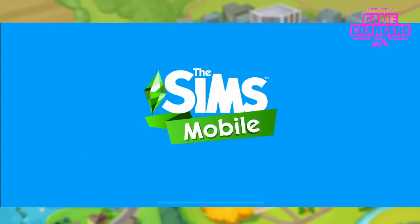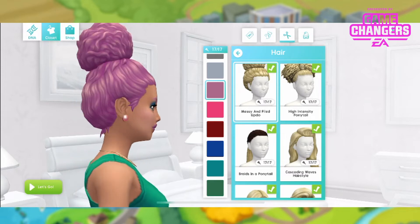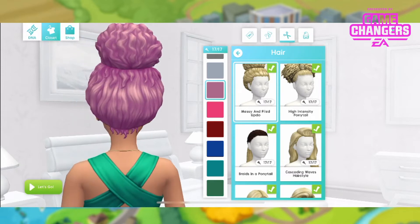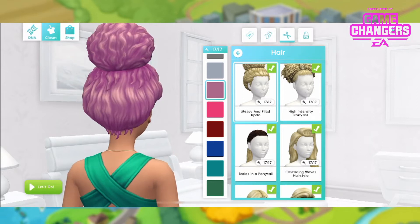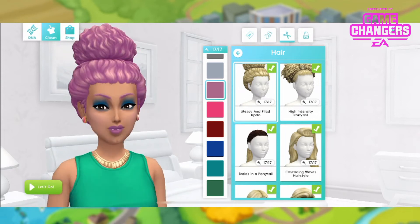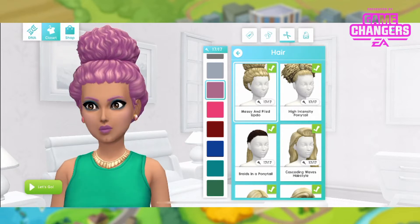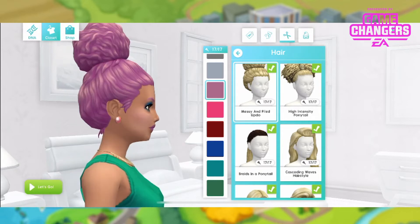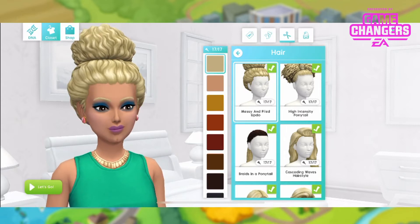The ladies hairstyle is next level. This is the messy and piled up do. I love how they've got the hair coming out of the bottom of both the bun and of the bottom of the hairline like baby hairs. It's really well done and it's so big, I just really like it. This is like extreme. 17 different colours.